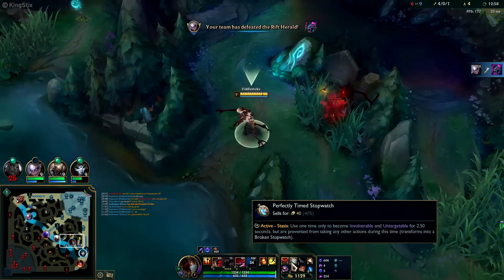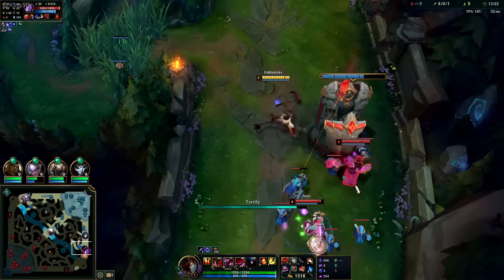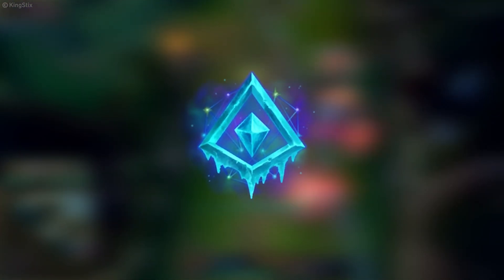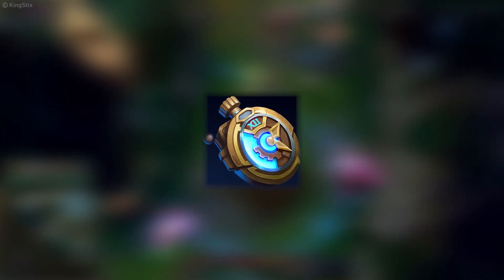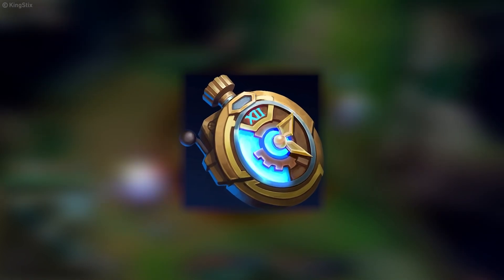More vision means more control, which means you can be much more aggressive. If you really want to play this aggressive support, we suggest picking up Glacial Augment. Proccing this rune will make your life in the bot lane so much easier. Perfect Timing is another great rune since you'll want to build Zhonya's on him anyway, so why not get that stopwatch for free?